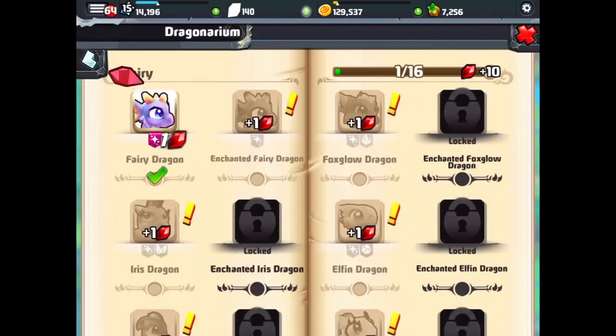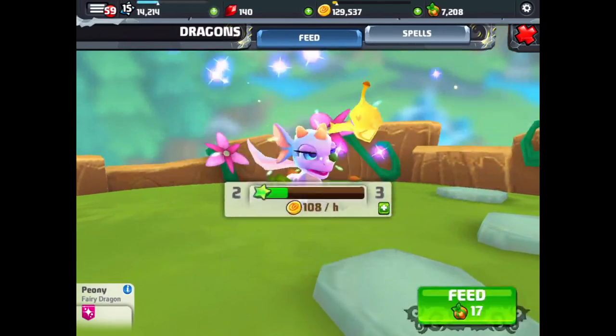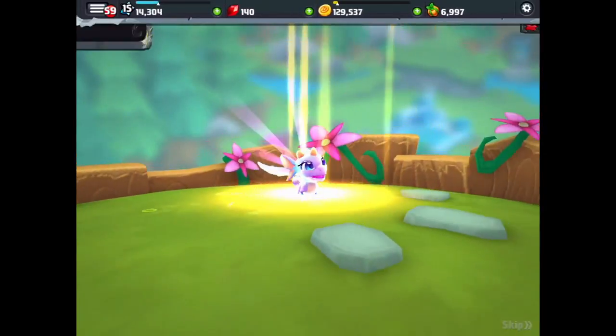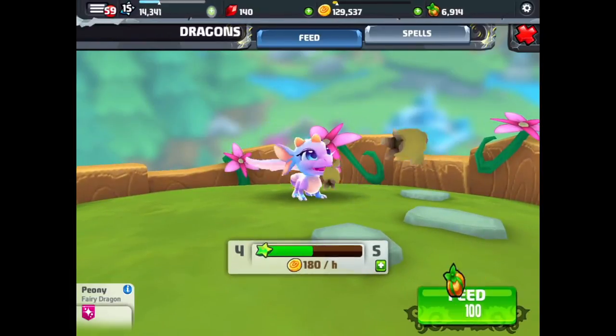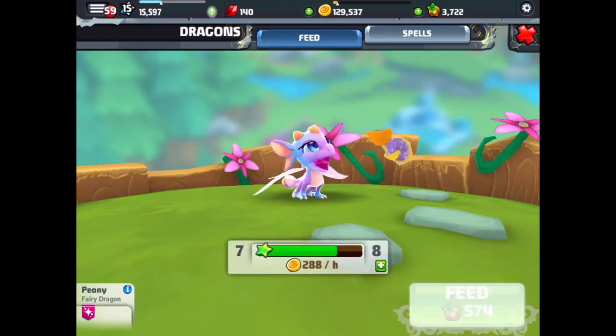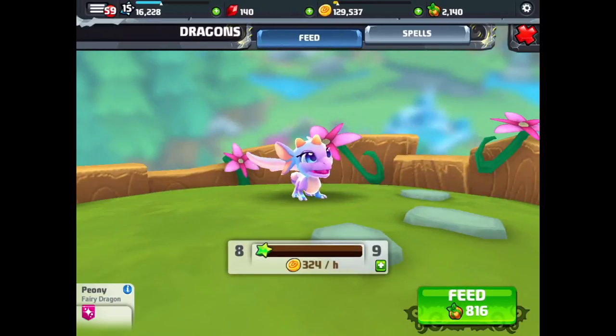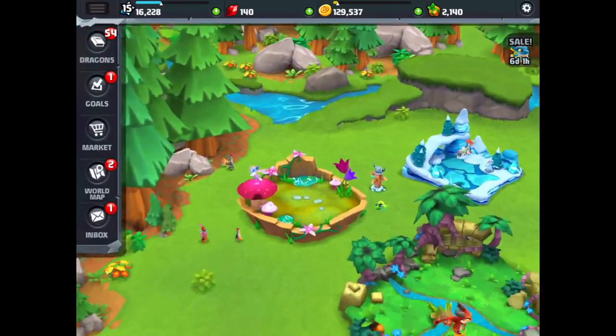We got a gem for that dragon. We can go get the info — it was a six hour breed time, 72 dragon cache an hour at level one. If we go feed it and level it up, it's at 180 an hour now at level 4. We're not going to make level 9 on this one unfortunately — we're going to have to wait until we get some more food. But there's our fairy dragon in our fairy habitat, which is pretty cool.